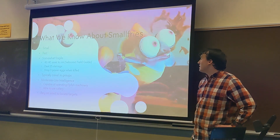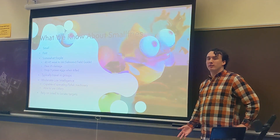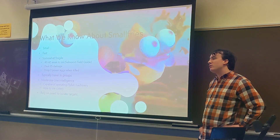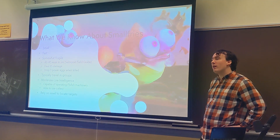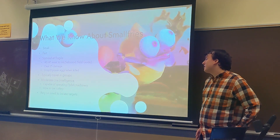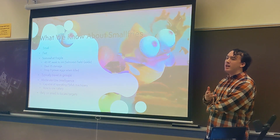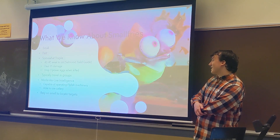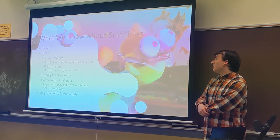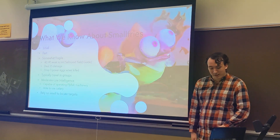What do we know about small fries as a species? They're small, fast, and somewhat fragile — they only have 40 HP and are weak to enemy ink. They deal 25 damage and drop three power eggs when killed. They typically travel in groups and have moderate to low intelligence. They are capable of operating fly fish machinery, but that's presumably only the most advanced intelligent small fries. They are also able to use cutlery, so at least they're capable of using tools. They rely on smell to locate targets — an interesting fact I don't think everybody knows.